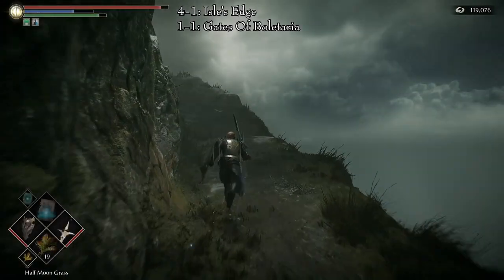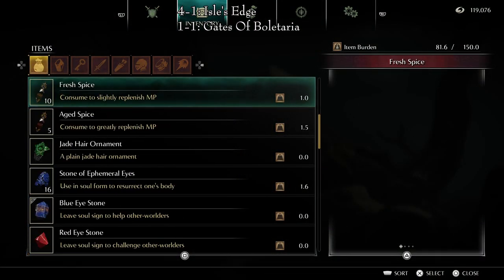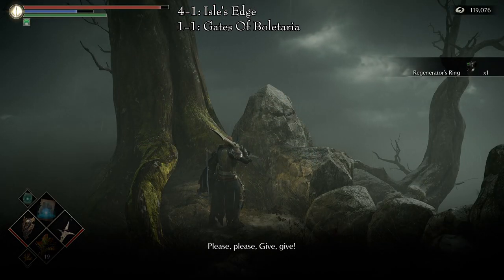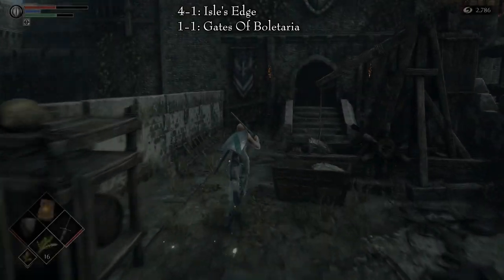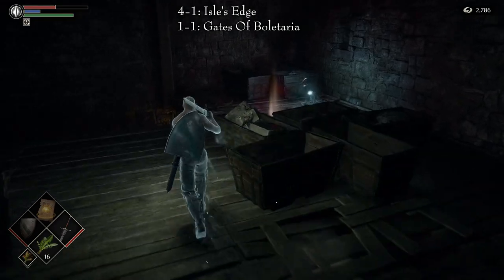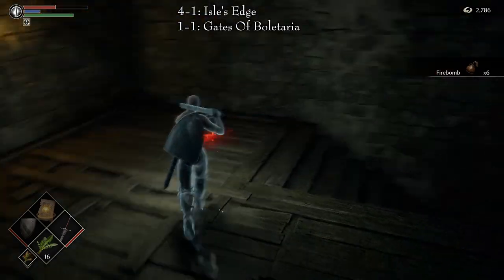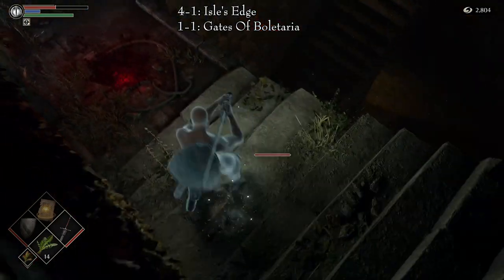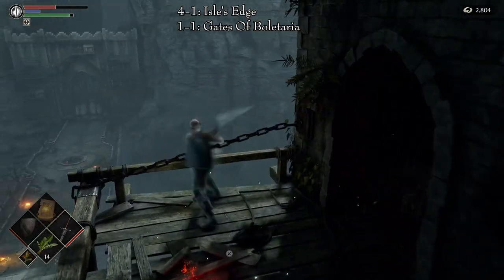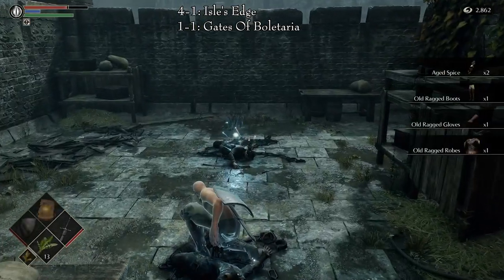The second one is in Area 4-1, Isle's Edge, also known as the Shrine of Storms. You will need to do a trade with Sparkly — specifically, the Jade Hair Ornament for the ring. You can get the ornament in Area 1-1, Gates of Voletaria. Proceed to the high wall and into the tower, past the fog gate. Begin to go down the tower and, halfway through, go through a door that will lead to some chains. Break these chains and continue going down. At the bottom, go out the door where you find the Cling Ring and turn right. Pick up the ornament from the second corpse.